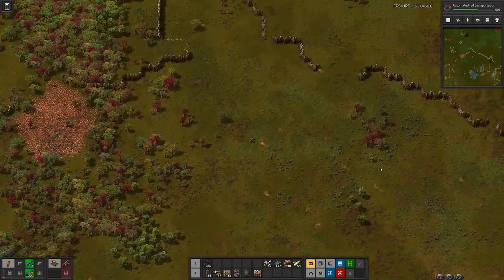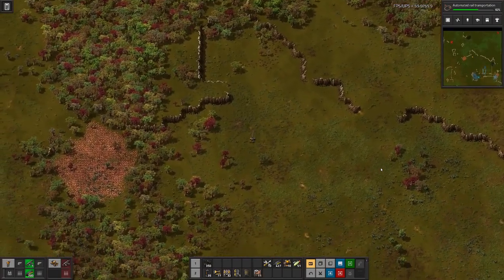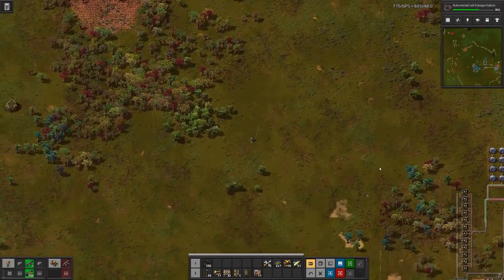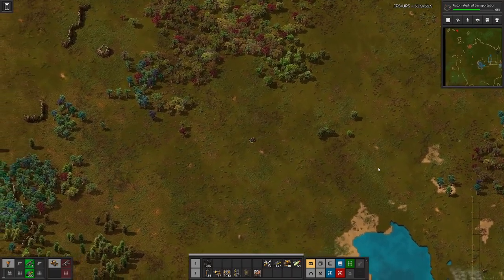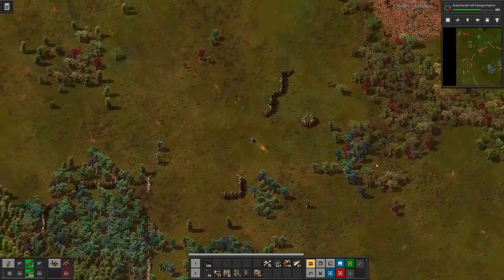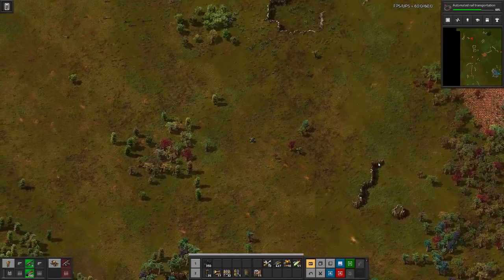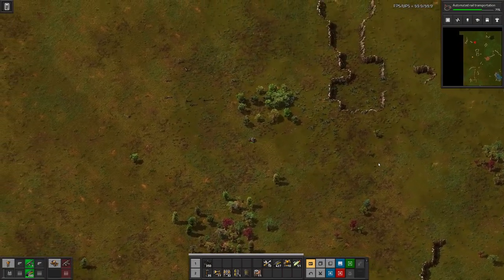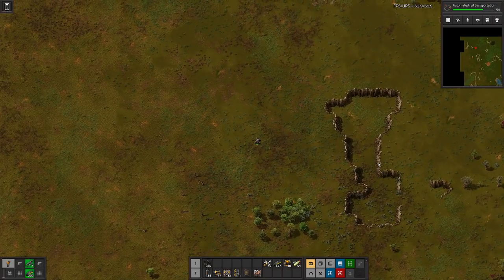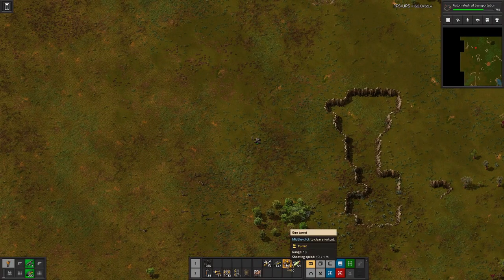What could go wrong? It looks like we have quite a few trees around our area which is good against the aliens, though not so good for finding a way through. Let's stop here and approach carefully.